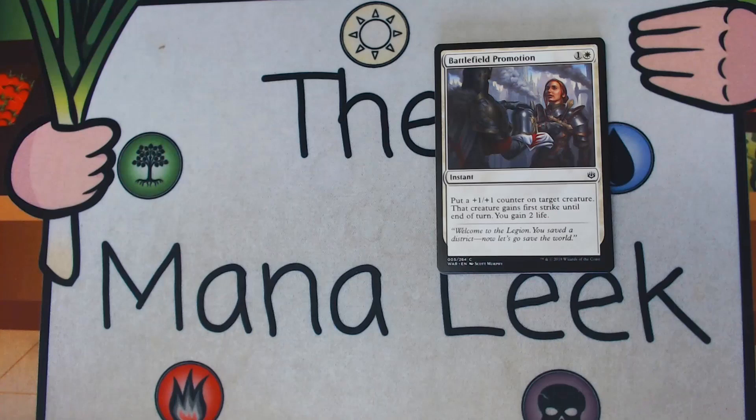Battlefield Promotion is up next — 1 and a white for an instant. Put a +1/+1 counter on target creature; that creature gains first strike until end of turn, and you gain 2 life. This is okay if you are in the green-white Proliferate deck — it's a way to get a counter and start that going. First strike is a nice combat trick for only 2 mana, and gaining 2 life is a cool upside. It's kind of in my C-plus trick range. That said, it's not a first pick.